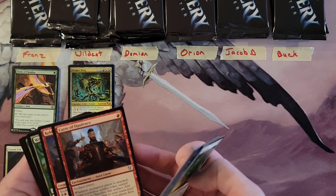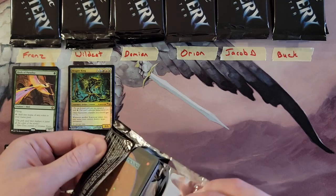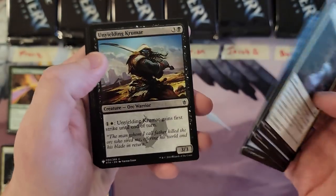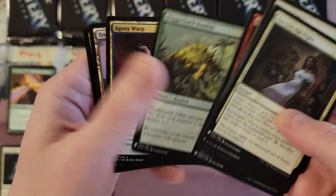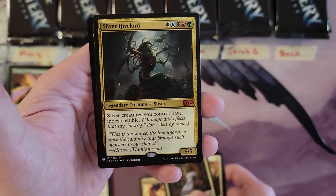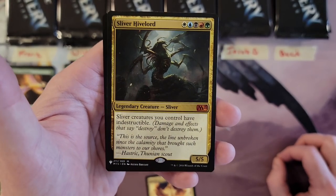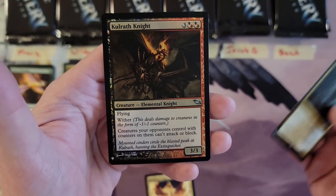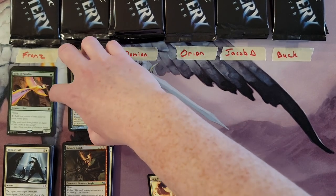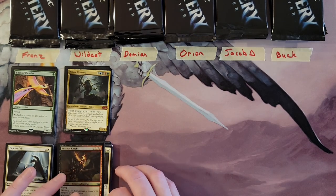Seriously, that Curse of Opulence — I might be completely wrong but I think that's a really nice uncommon pull. Second pack for Wildcat. Gut Shot, Meddling Mage — boo — and Sliver Hive Lord! That's the nice part about these, right? You get a Meddling Mage and it's like 'oh come on,' and then it's like 'oh, there's fire' and then you got the Rat Knight from some Shadowmoor lore win. Hive Lord has been found.